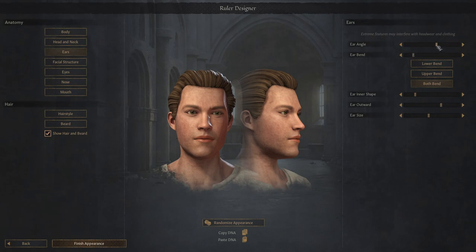On to the ears. Can we even see them as they are? Yes. The angle — let's bend them outwards. The inner shape, and just leave it all there. Outwards — maybe a bit. And then the size. This is clearly what we're going for. Onto the facial structure — cheek definition, let's go with not very much. Cheek fat, not very much either.